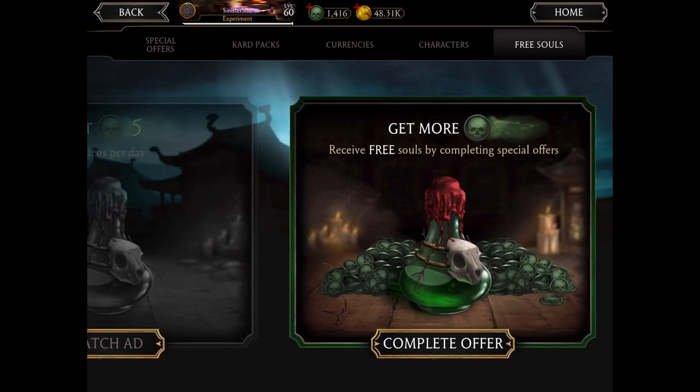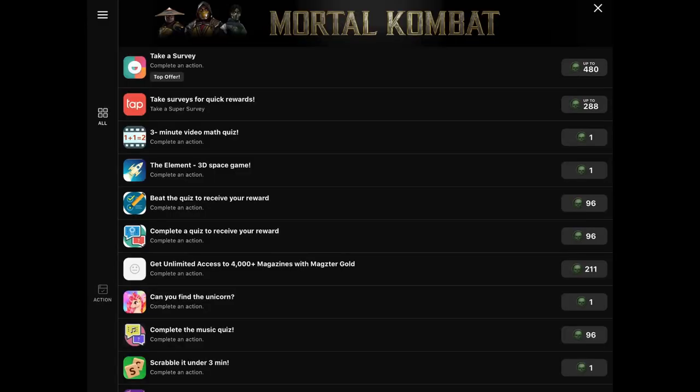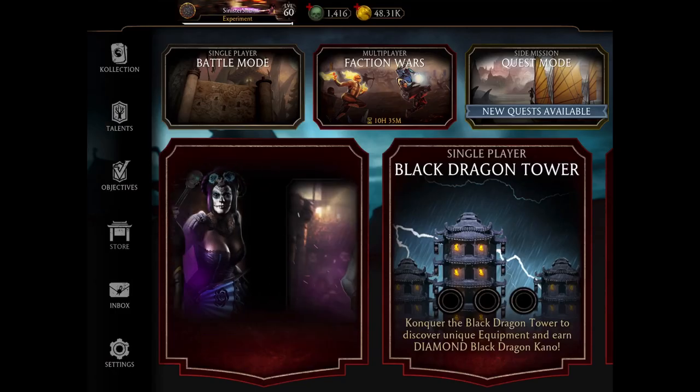The second way to get free souls from this section is by taking surveys, a math quiz, or participating in a questionnaire. After finishing, you get some number of souls. From personal experience I can't give much guidance on this — I haven't tried it. It is a bit time-consuming with a lot of questions, but if you have the time you can go ahead.